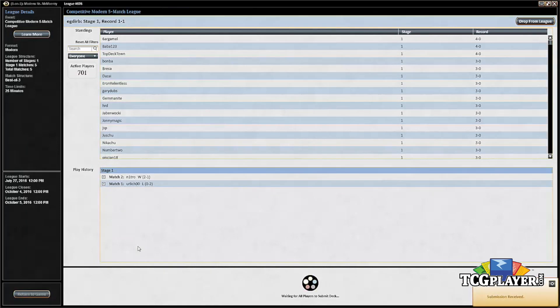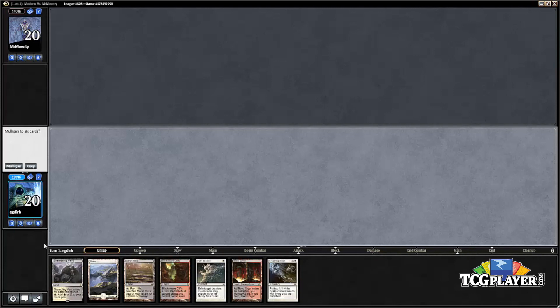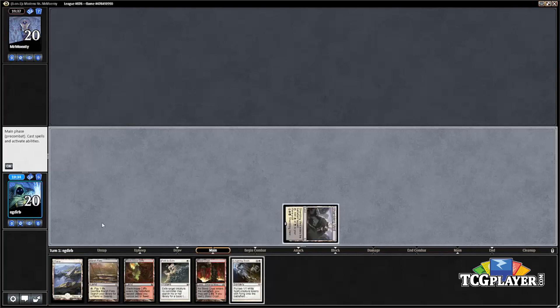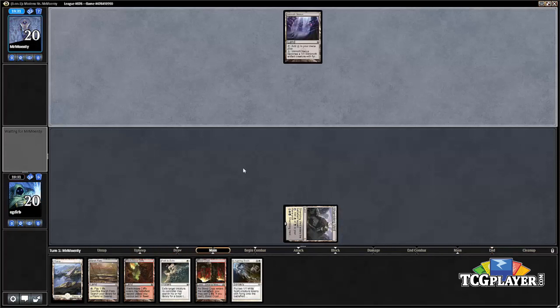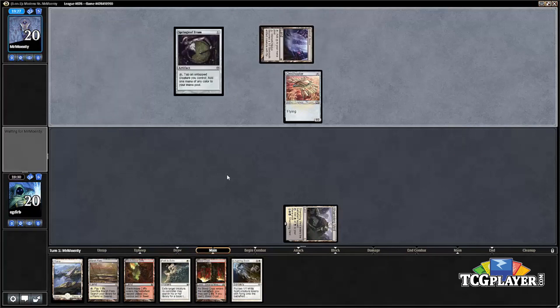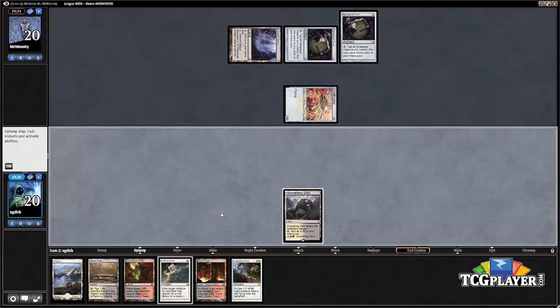Once again no Stony Silence in the hand, but we have a Lingering Souls and a Path — I think we keep it. We've been wanting lands this whole last game, and now we have our lands; we just need our spells. If we draw Stony Silence that's of course our best draw, but Lingering Souls is good against Affinity — they have a lot of flyers, cards like Signal Pest. This is one of our best cards in the matchup, and that's a big reason why I think this hand is a keep.